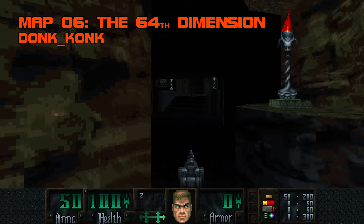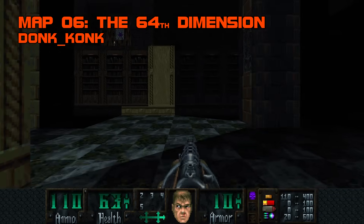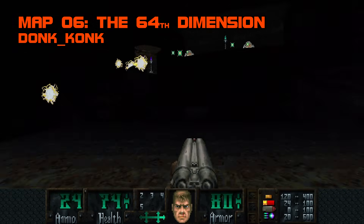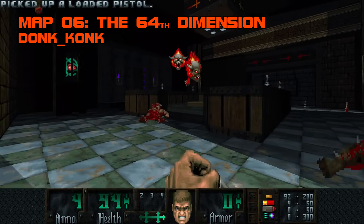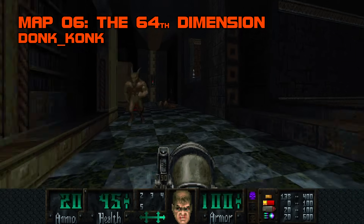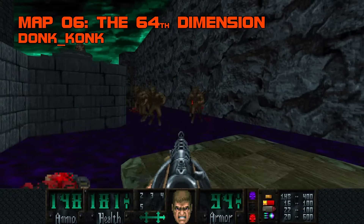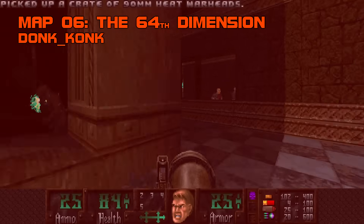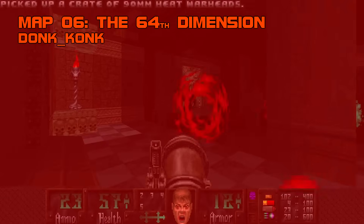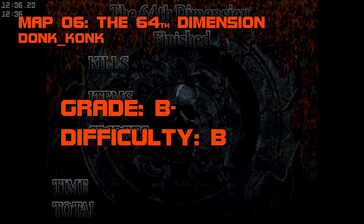Map 6, The 64th Dimension. All you need to make a Doom 64 map is a central building encircled by water, a cave, and a library. Add arachnotrons, mancubi, and pain elementals to taste. The 64th Dimension starts as a simple super shotgun smash and bash, but the lava grotto dispenses some senseless viciousness, and the ungulate librarians can make mincemeat of a careless rocketeer. The Tommy Gun's stunning power makes it the most reliable weapon to use on satyrs up close. I dislike this map's reliance on short-fused smother traps to increase difficulty, but it's a handsome and competent homage, and I like its exit sequence. Grade B-, difficulty B.